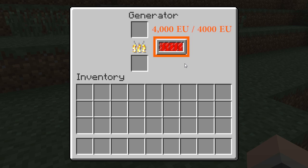If the generator's energy capacity is full and there is still fuel burning — shown by this flame icon here — that fuel's energy will be wasted and cannot be recovered.